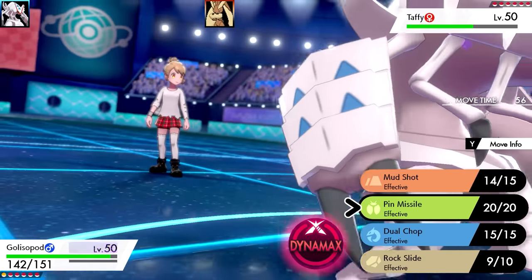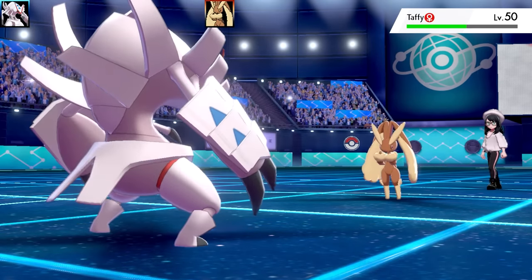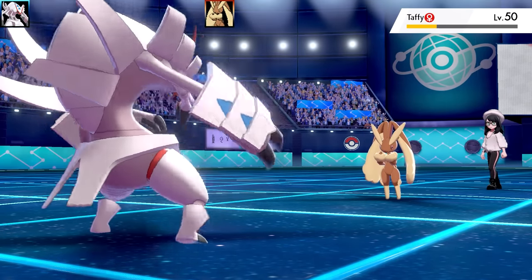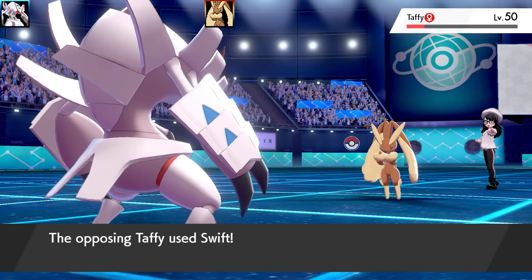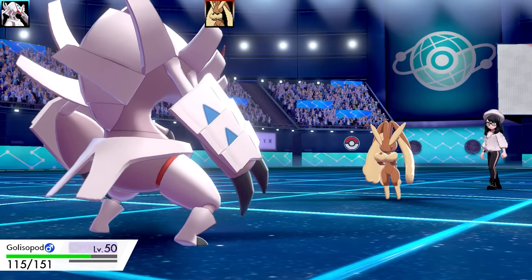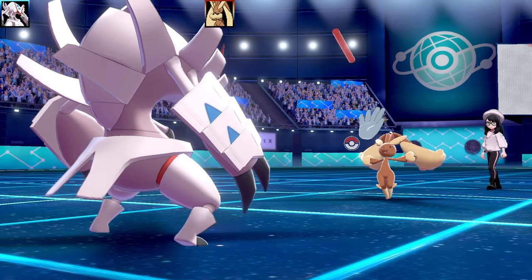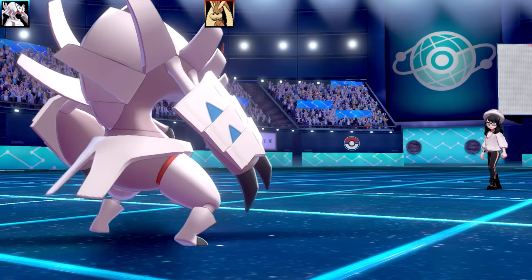Aqua Jet has two chances of hitting, which is nice, and so does Pin Missile. Pin Missile is my main move. Going for Pin Missile on the Lopunny - Bunnelby, Lopunny, they're all rabbit-type things, and I've actually done a Bunny and Rabbits team too. That was a pretty good amount of damage getting four hits. Lopunny goes for Swift. Then it used Baton Pass - so it's passing off the Cosmic Power boosts. I'm not sure what Swift was there for, maybe it was a Swift set.